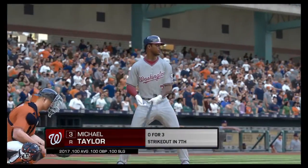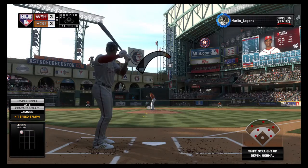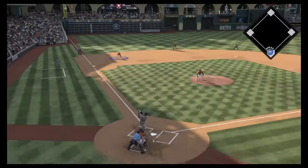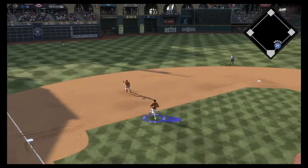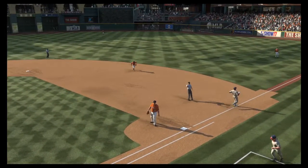Center fielder now at the plate: Michael Taylor. He struck out swinging in his last trip to the plate. First pitch of the at bat on its way — chopped weakly to the left, Gonzalez comes up with it, throw to first gets him, and the side is retired.